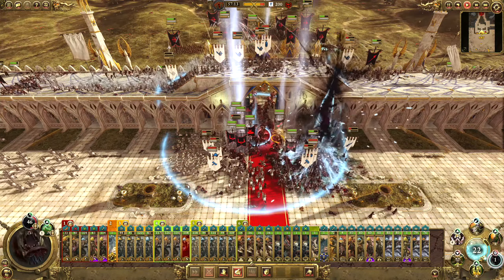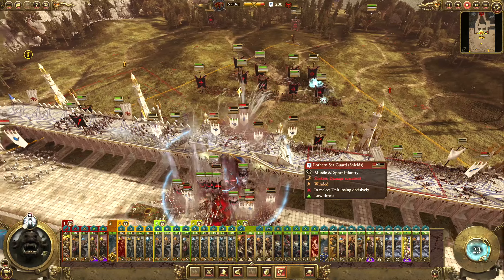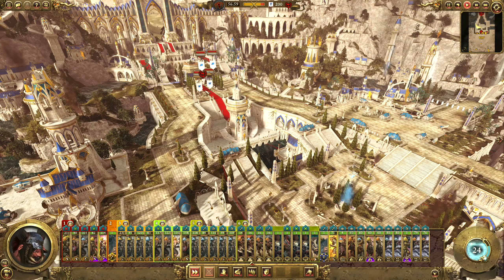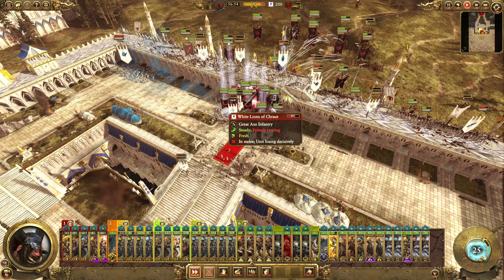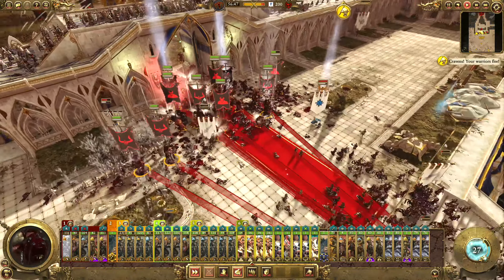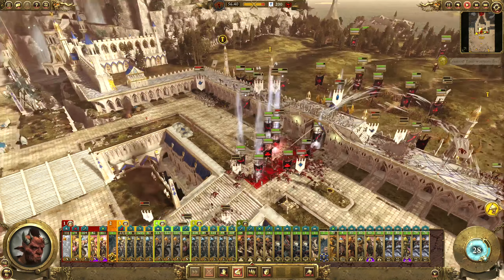We'll pop this down at the same time. Going well. I do need to get on top of these bolt throwers - not entirely sure how I'm going to do that. But we are certainly doing a lot of damage down here. These Swordmasters are absolutely disintegrated. I kind of expected them to do some damage to us, but it turns out they didn't really do much at all.